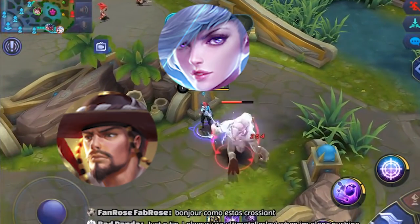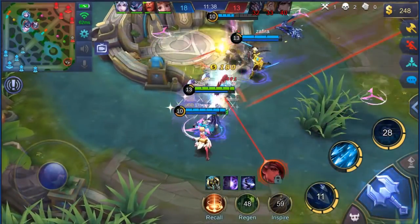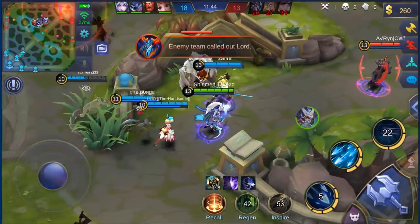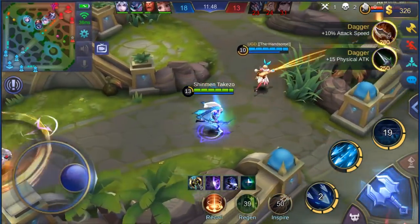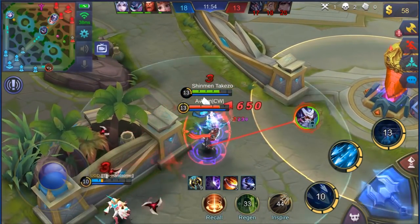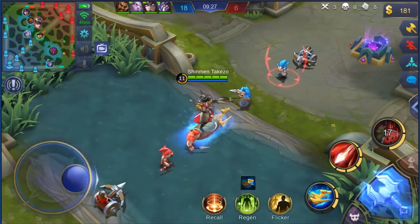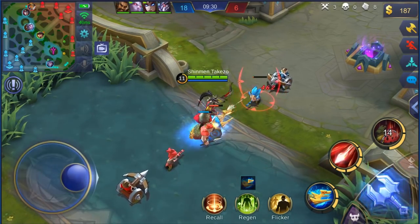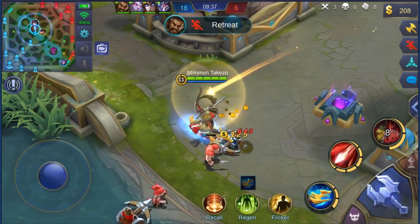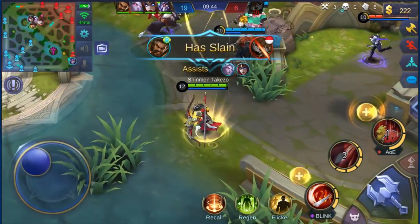Now for Mia, Yi Sun-Shin, and Roger I'm pretty unsure — it could be either Flicker or Inspire. For Mia, Inspire is really effective since you want that passive attack speed up immediately in teamfights and it helps you dish out more damage while your triple attack passive is in effect. But without Flicker you'd need real good timing when using your ult since that would be your only escape skill. For Yi Sun-Shin you already have skill 2, so Inspire might be really good to deal more damage with your basic attacks, especially when close range using your sword — but just like Mia, you have to time skill 2 properly to escape or chase.